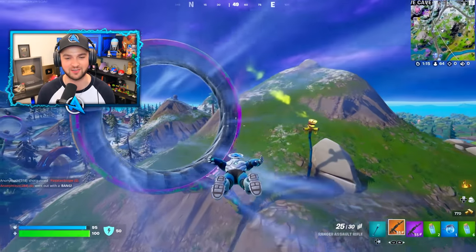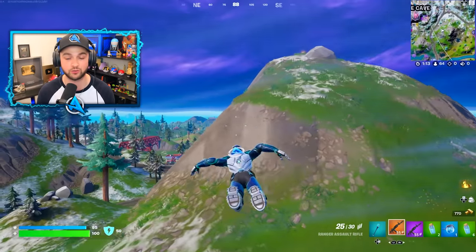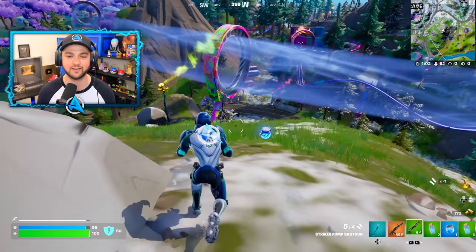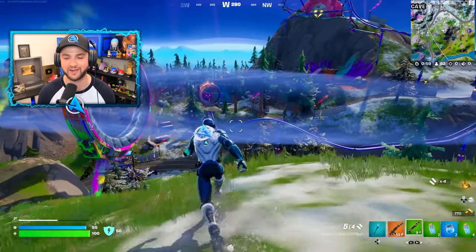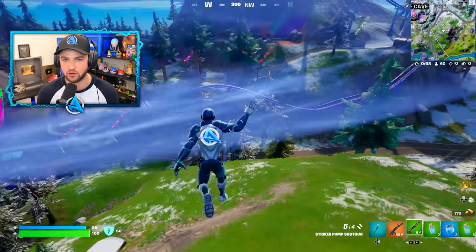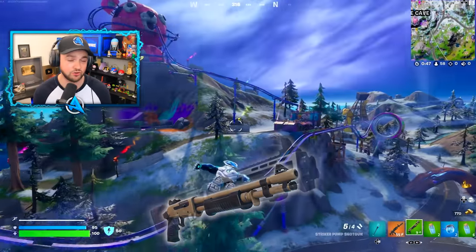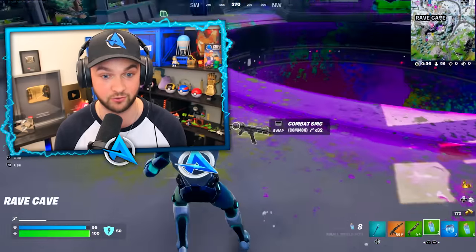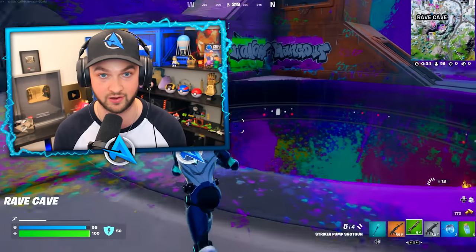With the loot pool having changed this season, there's a lot of discussion around which weapons you should be using, especially when it comes to shotguns. The ridiculously overpowered drum shotgun is now gone, which means should you be using the auto shotgun, the striker pump, or even the new two-shot shotgun? I'm going to be testing them out and letting you know, because you could be using a really bad weapon without realizing it right now.